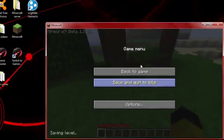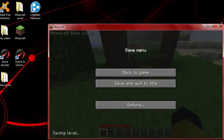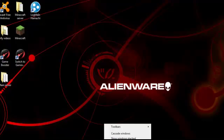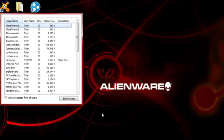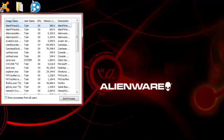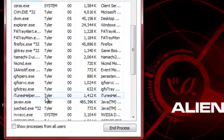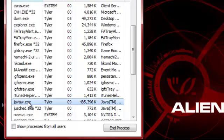First of all, you want to run Minecraft, sign in, and then minimize it. You want to go down here, right click, start Task Manager. You can always go to Control-Alt-Delete, but this is an easier way. So you want to go down here and find your javaw.exe file. Everybody has that as long as you have Minecraft.